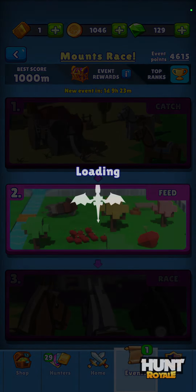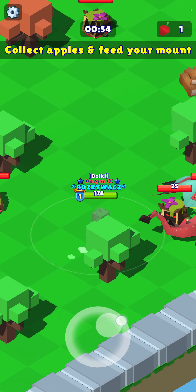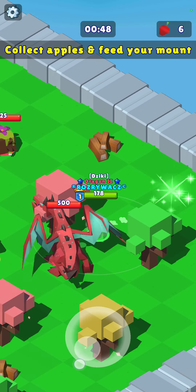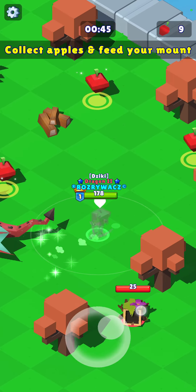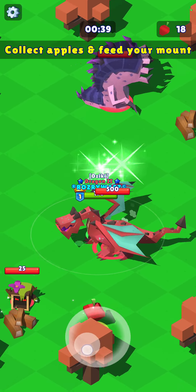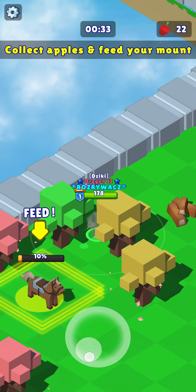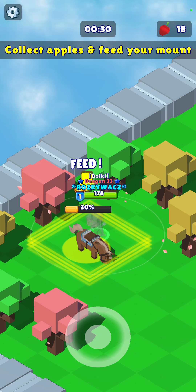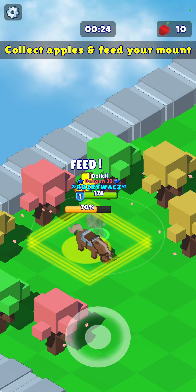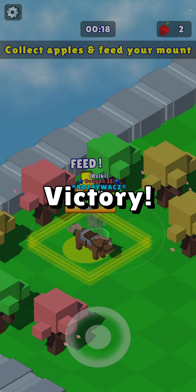I'll choose the Crow, and the aim here is to gather at least 20 apples. So basically you're running around gathering apples without hitting any of the monsters. We've got 20 apples, we can head back. Basically feeding up the horse till it's got 110%. And that's that part done.